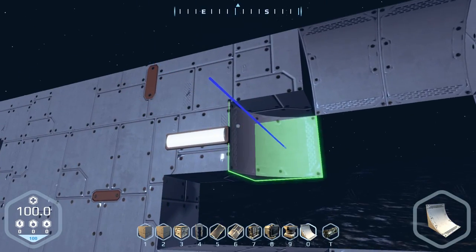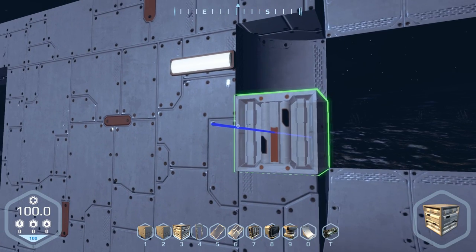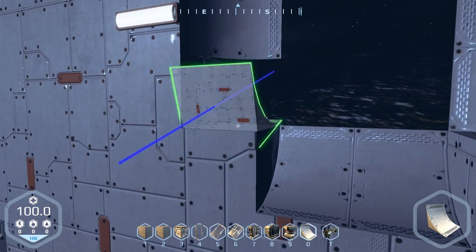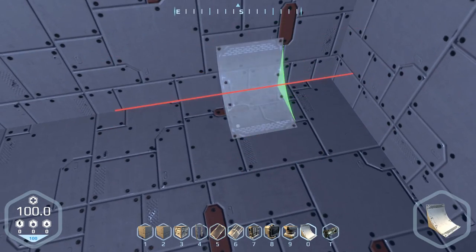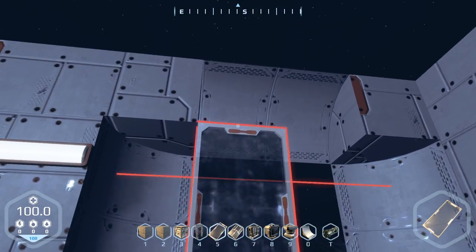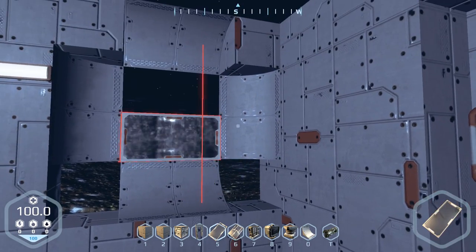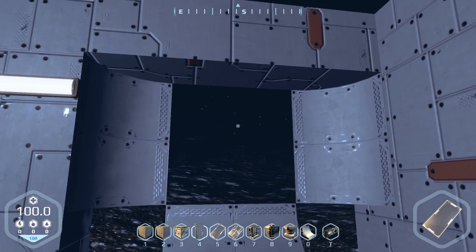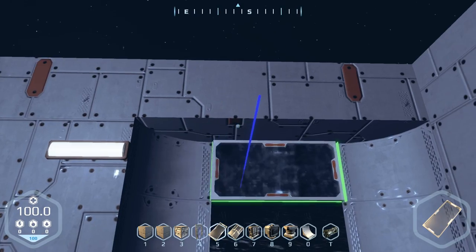There goes my window. Maybe I'll be able to place it once I place the arcs back. Change of plans — I'm gonna have these cubed, then place this guy but rotate it like this.